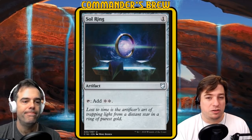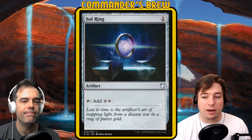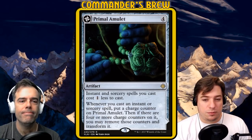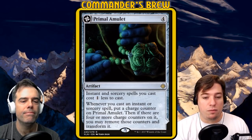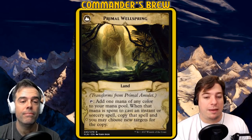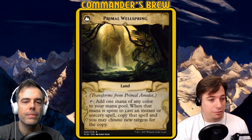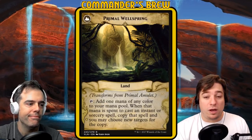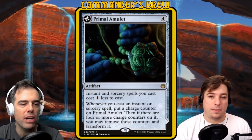Next is Sol Ring — ubiquitous at around three dollars, skip that one. Then Primal Amulet — four mana artifact: sorceries cost one less, and every time you cast an instant or sorcery you put a charge counter on it. If there are four or more charge counters, you may remove them and transform it into Primal Wellspring — a land that taps for any color of mana, and when that mana is spent to cast an instant or sorcery spell you copy that spell and may choose new targets. It doubles your spells, including Tunnel Vision and all your draw spells. It's so useful even before transforming — and for only about three bucks, keep it.